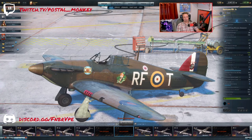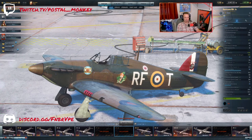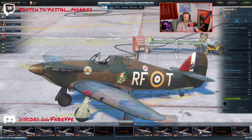So what is the Hurricane 1A? Well, in reality, it's basically a Hurricane 1 without the bombs. You'll see it's showing as a fighter rather than a multi-role. They certainly look basically the same.